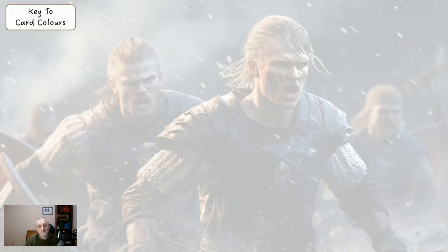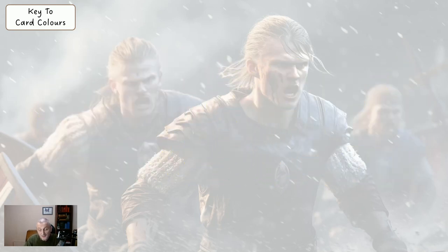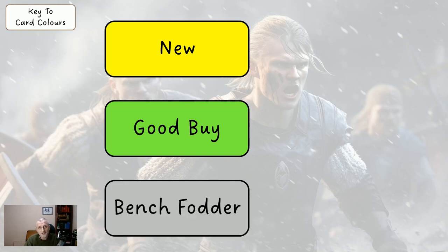We'll start by recapping what the various colours mean on the cards. If they're white it just means they're a good player — absolutely fine to buy, to keep, to hold. If you want to sell them that's all right. But there are six other colours that may exist and they all mean very different things. A yellow card is a new card and I'll only introduce cards I think are okay to have. Grey is bench fodder — try not to have more than three grey cards in your team. These are cheap cards that give you a bit more money to spend elsewhere in your squad.